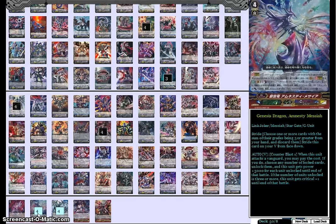So we have four Genesis Dragon Amnesty Messiah to start us off. Great card — Counter Blast 1 when it attacks the Vanguard, pay the cost. You unlock any number of cards on the field, and then it gets plus 3k for each card unlocked. And if three or more cards were unlocked, then it gets an extra critical. Really good. It's actually great early game pressure because it's not hard to lock three cards early game and then be able to get that extra crit.